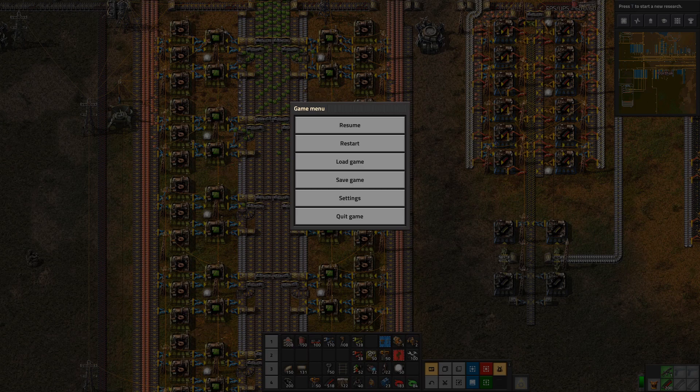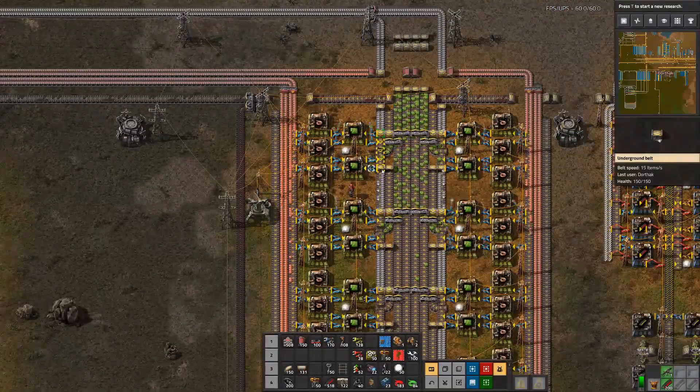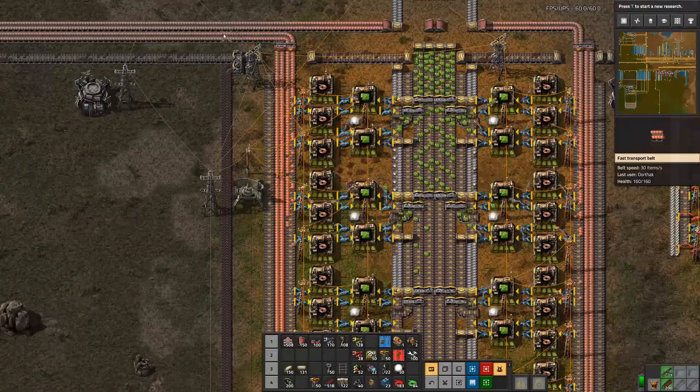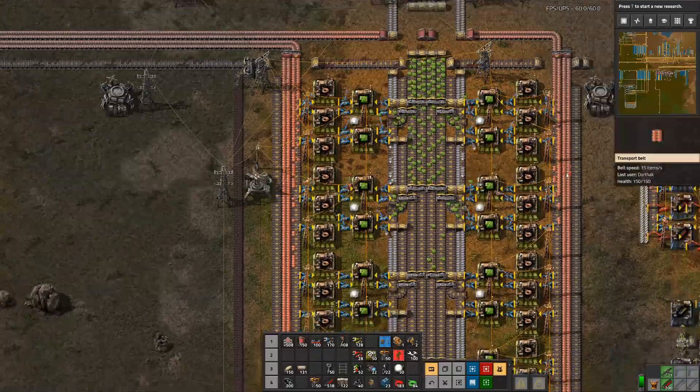Hello and welcome back to Factorio. I'm Dorthek and this is the next episode in our Factorio 0.17 and 0.18 tutorial walkthrough let's play. In the last episode, we added some more copper feeding into the green circuit array by feeding a second line. These are all yellow belts - we're feeding them two red belts, and a red is the equivalent of two yellows, so we're feeding them two yellows.